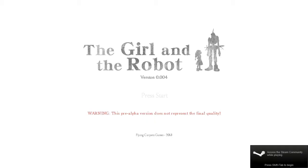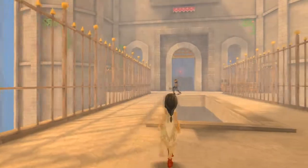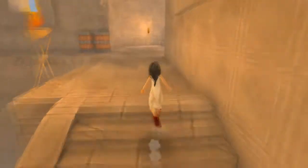The Girl and the Robot is a game by Flying Carpet Games, and is currently in alpha. Keyword there: alpha. Now before you go asking, no, they didn't ask me to do this, and no, I didn't get a leaked version of the game illegally. You can actually buy the alpha for $9 American and get the full game upon its release, Minecraft style.